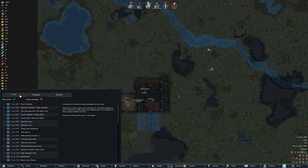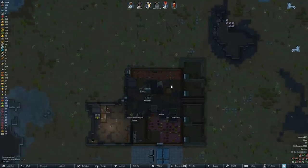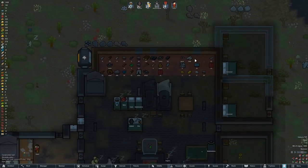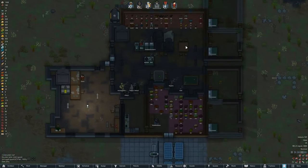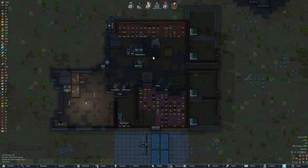Looking at our wealth graph, it's pretty steadily going up — kind of leveled out right now but we still have plenty of things going on. We're not really losing wealth, so we should keep in mind that we'll probably have a raid coming sooner or later. Once we clear out this bed I want to add another table in for our rec room.